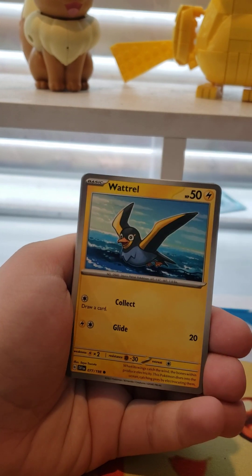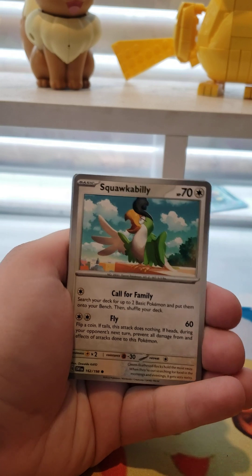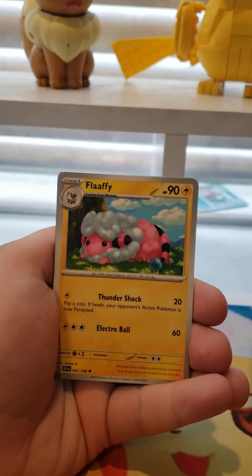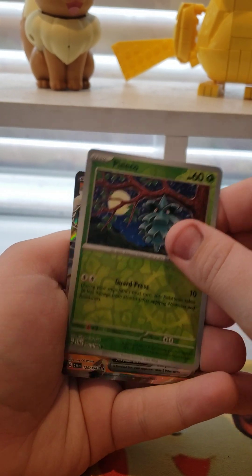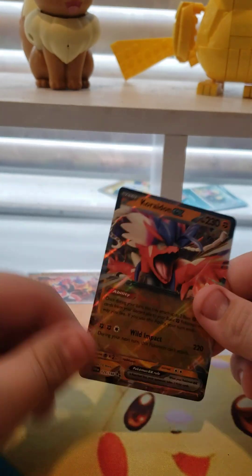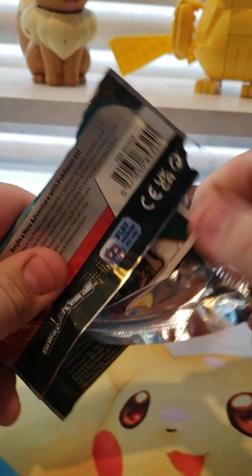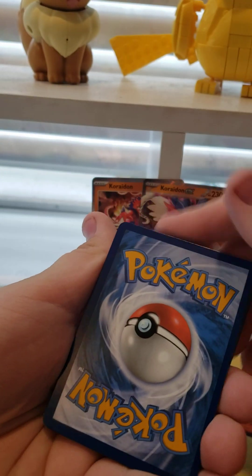We got a Psychic Energy, Wattril, Croc Rock, Mankey, Squawk Billy, Rock Chestplate Titan, Flaffy, Clawitzer Reverse, Pineco Reverse, and a Coridon EX — there we go — to match with our other two. Oh god, what's going to be next, the Coridon EX Secret Rare? Probably not, but that's my next chase card, other than the Team Stargrunt and the Raiolu, because that card just looks great.